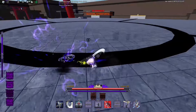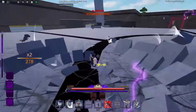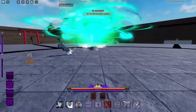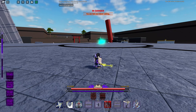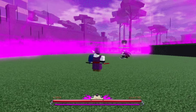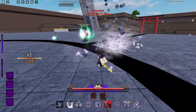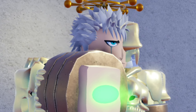Starting with B tier: gravity and explosion. Before the gravity mains come for me — gravity in my personal opinion is only good for PvE. In PvP, you can literally just avoid the entire bubble. The entire kit is only better when you're inside the bubble, and people just flash out of it because flash shifts are so fast in Peroxide, especially with the added perks.